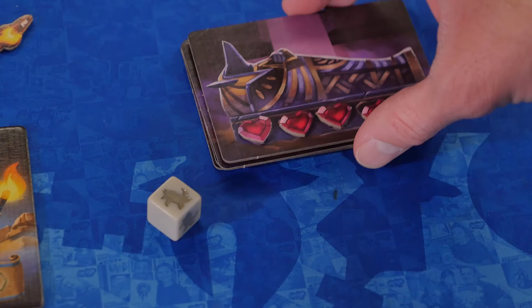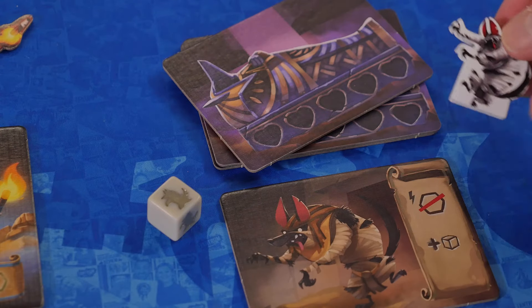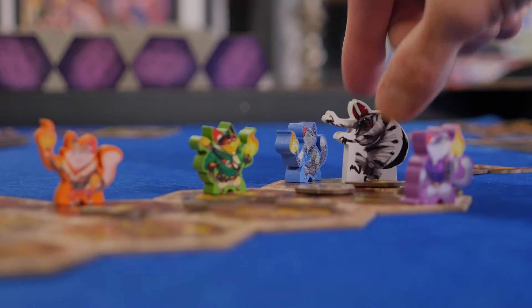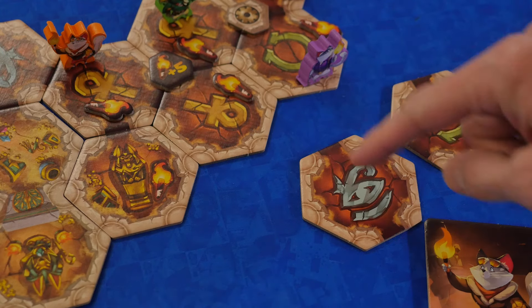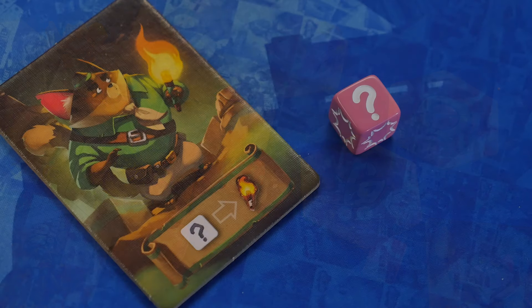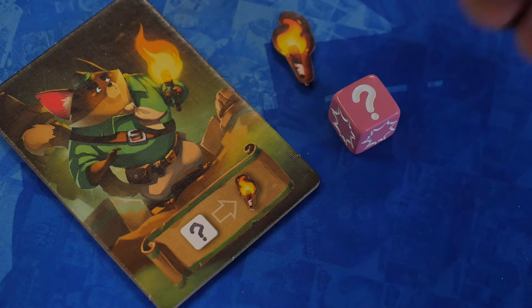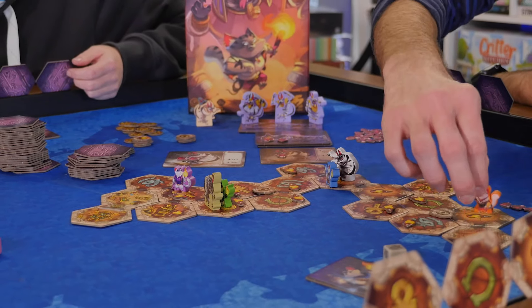If a mummy's heart meter is entirely filled, it awakens and begins looking for the Pharaoh's treasure. Players may now use their turn to fight — they will discard room tiles, and each door passage will gain them a die to be used in the attack. If a question mark is rolled, the player may use their special Cat Venturer ability. Play continues, and if all of the mummies, including the boss, have been eliminated, the players win.